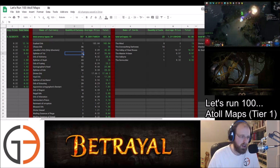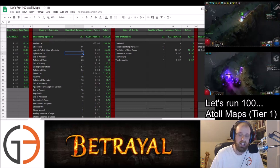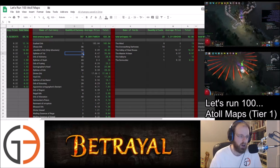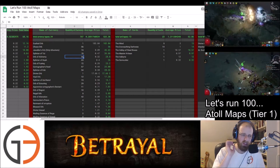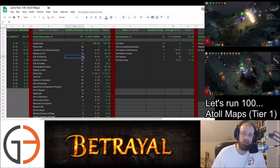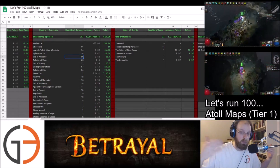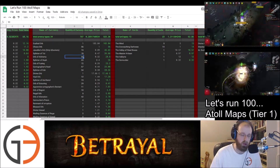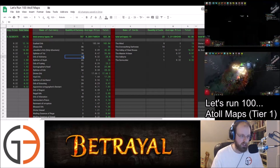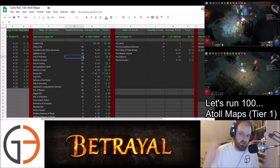The fourth most valuable currency was a Splinter of Tul, because we had lots and lots of breaches thanks to Sextants. Sextants can populate breaches onto your maps and they did so quite frequently. Orbs of Alchemy — the value isn't pure Alchemy drops; the value is mostly through Uniques. I sold those for Alchemy Shards, because the vast majority of Uniques were absolutely worthless — they're worth more as Orbs of Alchemy Shards.